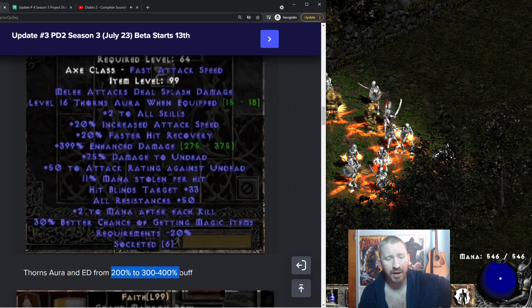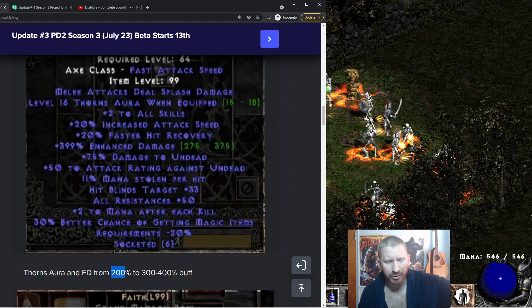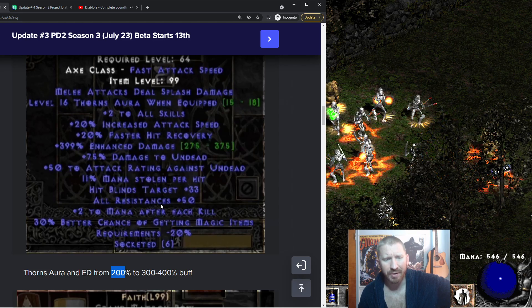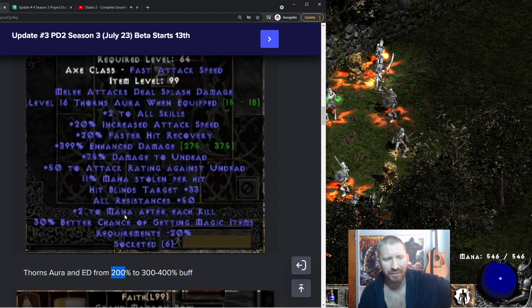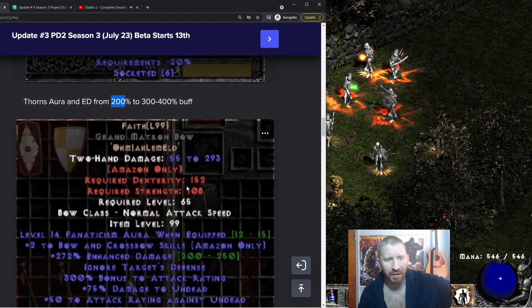Silence also does a hell of a lot more damage now — it used to do 200% enhanced damage, and now it does 300 to 400%. Maybe a Barbarian would do okay with Last Wish in one hand and Silence in the other. It has 50 all res and two to all skills, so there's got to be some build that benefits from that. Let me know in the comments.